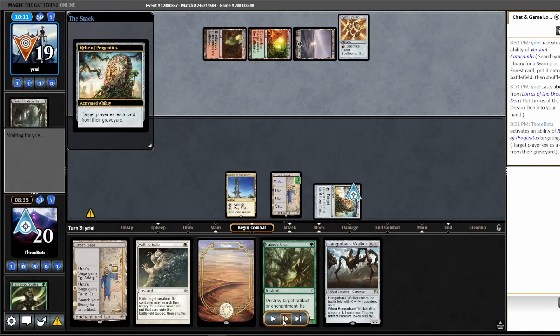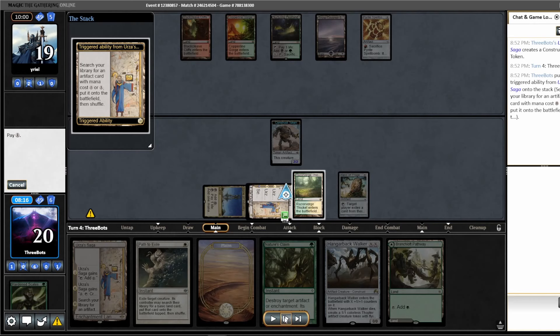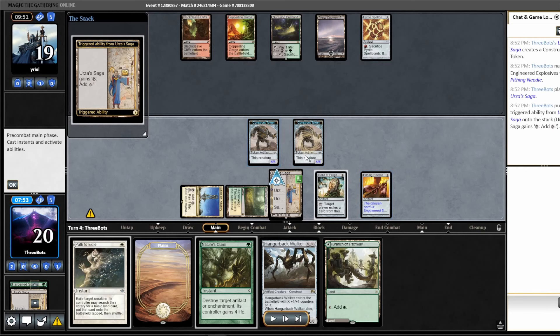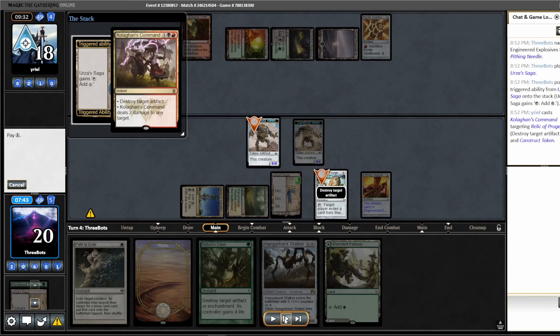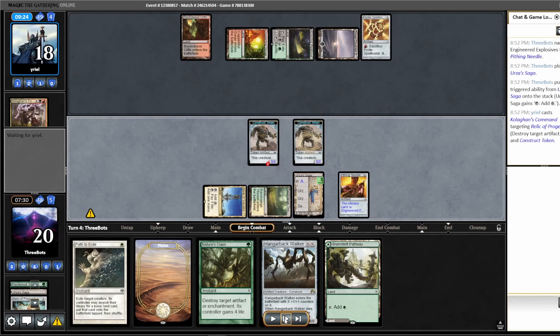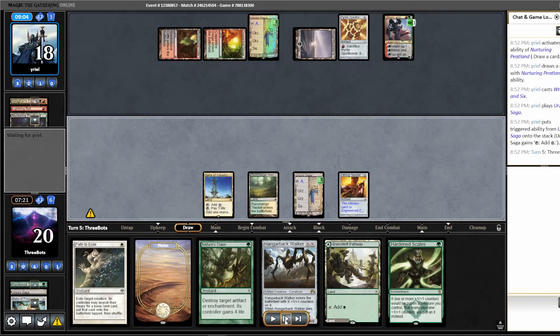Opponent seems to have a really slow draw — they're just putting Lurrus in hand on turn three, which is not going to do anything while I have a Relic in play. I'm just playing my Saga, starting to make some Constructs, trying to keep some cards in hand and get maximum value out of my Sagas while our opponent is floundering. I get Pithing Needle naming Engineered Explosives to keep these Constructs alive. Opponent has Kolaghan's Command, and I do let the Relic die here — I think this was just a misclick; I was supposed to activate it to draw a card. Opponent also has Urza's Saga, Ren and Six, and Nurturing Peatland for their Ren and Six.